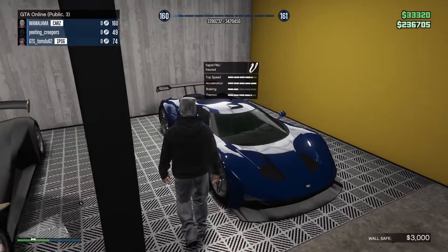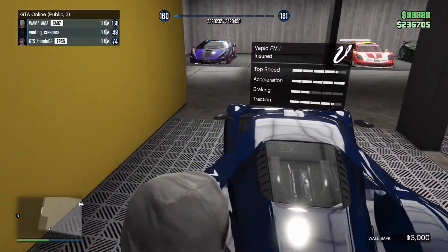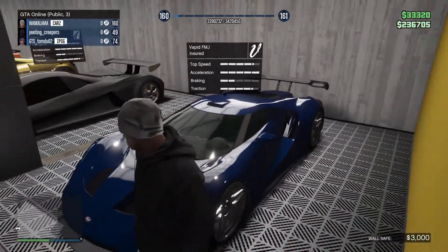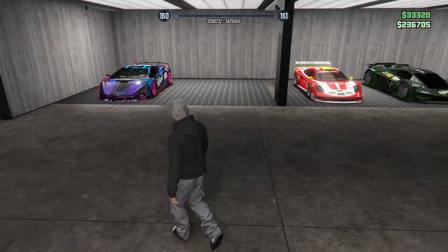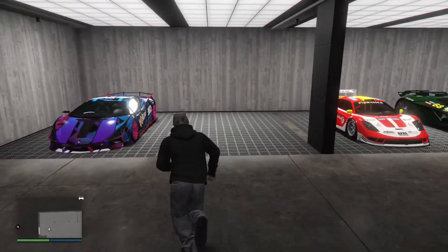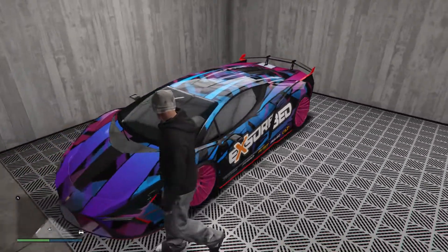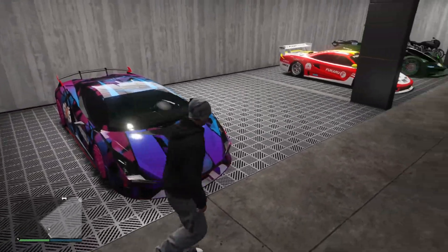And then I have this FMJ. I haven't driven this for a long time, but I do like it — it's a very simple build. I built this around the same time as most of the other cars in here and just went very simple. Over here though I didn't go simple — I've got my Ignis, which is really cool. It's just a mental paint job. It's black underneath, pink rims. I just went mental on this and I really like it, it looks crazy.